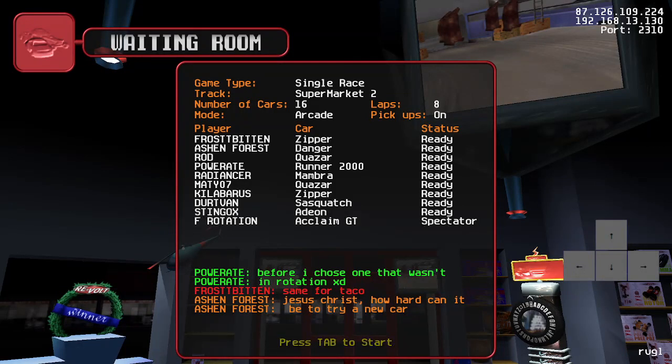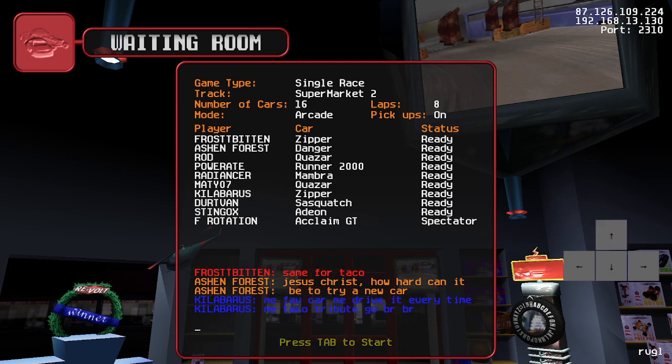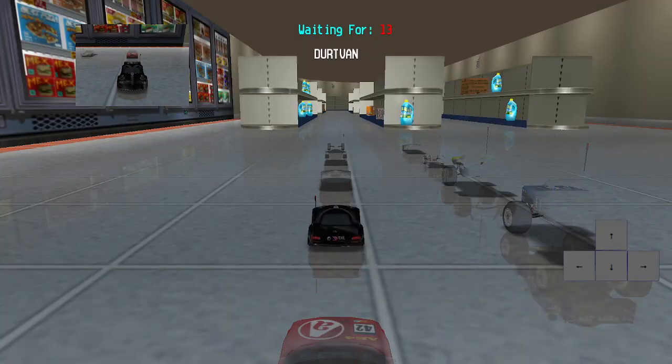Sadly, this is a smaller lobby than I was hoping for, but that's what we have to do. At least it looks really competitive, so let us begin. I'll try to make this video basically me talking about how I play and what decisions I make in a race.